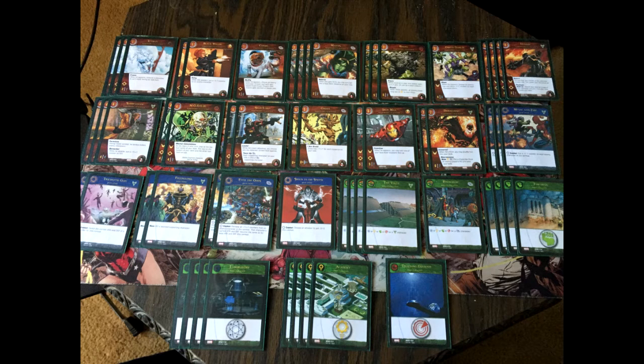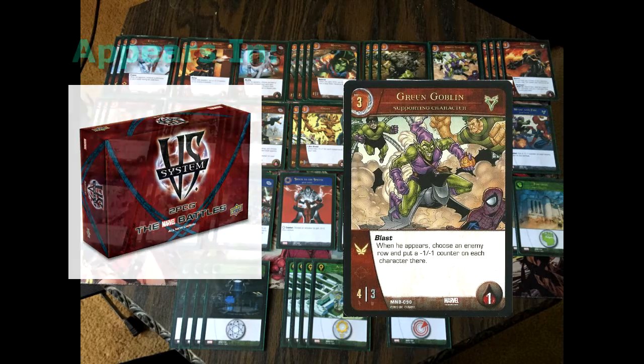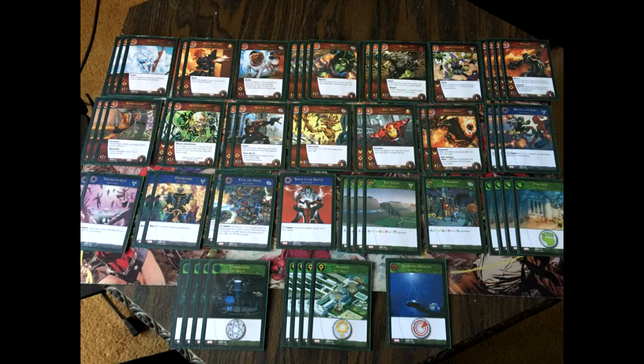Now for a three-drop — it's only a 1-of, and it's Green Goblin. He is a 4-3 with flight. This is really a utility card in which you play it if your opponent is playing very aggro with a heavy front row, or playing the range game with a heavy back row, to punish each playstyle.